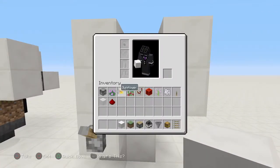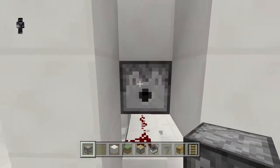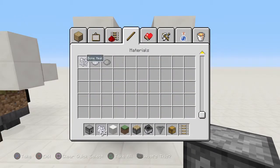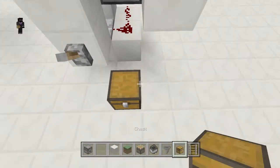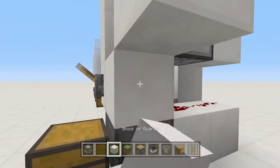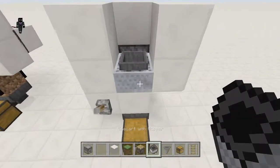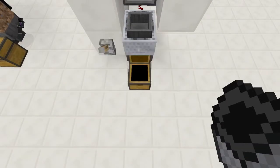Take two blocks up, go around the corner, another two blocks up, and another two blocks up to section it off. Then punch out this block, replace it with a dispenser, and put some bone meal in it — grab a stack and place it right there. Put your chest down here with a hopper facing into it, then place a temporary block with rails on it and place a minecart with hopper on top.